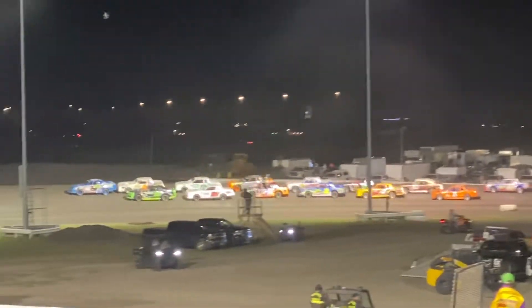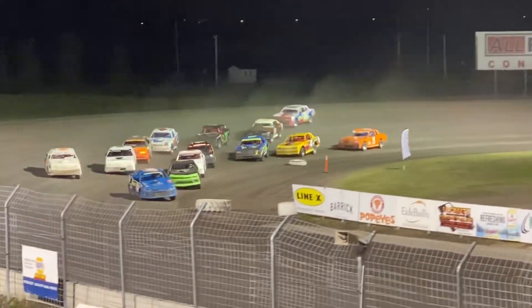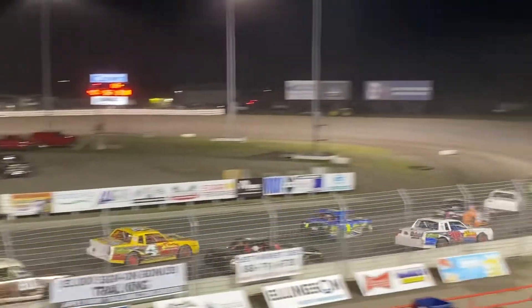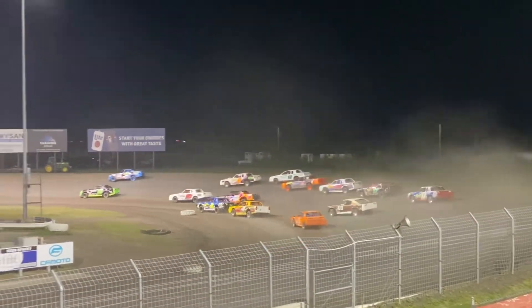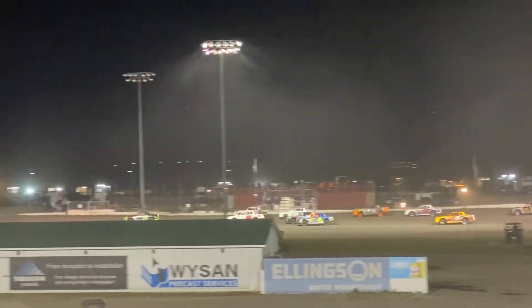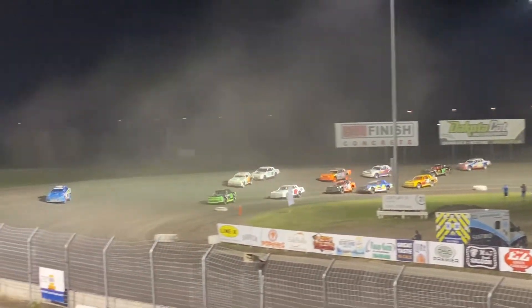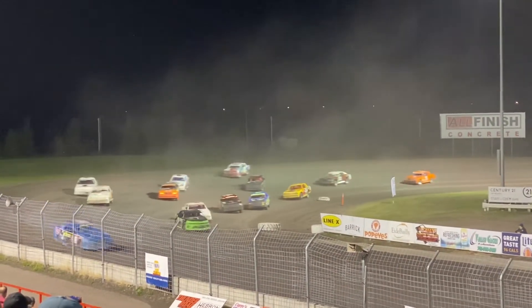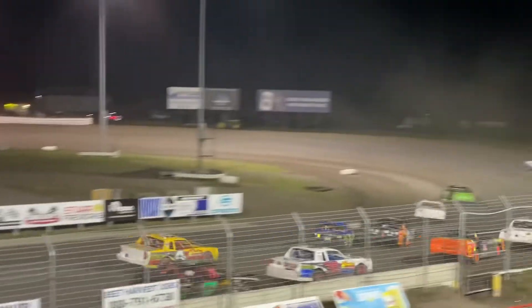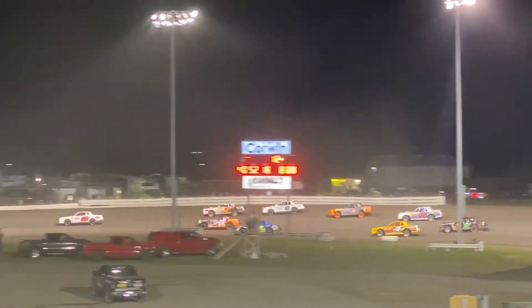A tie would come down to the tiebreaker — believe Rob Van Poole has more wins. Green flag is out, here we go. He needs to run away and hide in that race lead, because there is heavy traffic around him and Travis Robertson.